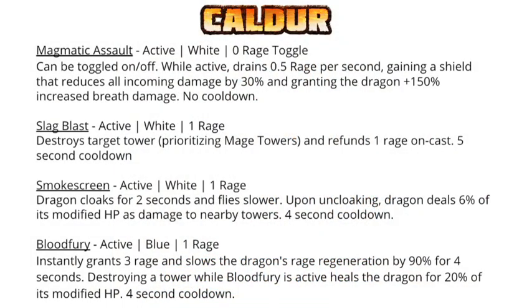Calder's spells include Magnetic Assault, an active white zero-rage toggle spell. While active it drains 0.5 rage per second, grants a shield that reduces all incoming damage by 30%, and gives the dragon 150% increased breath damage, with no cooldown so you can toggle it on and off at will. This is very similar to Gig's toggle spell. The next spell is Slagblast, an active white one-rage spell that destroys a target tower prioritizing mage towers and refunds one rage on cast, with a five-second cooldown — essentially costing you nothing.